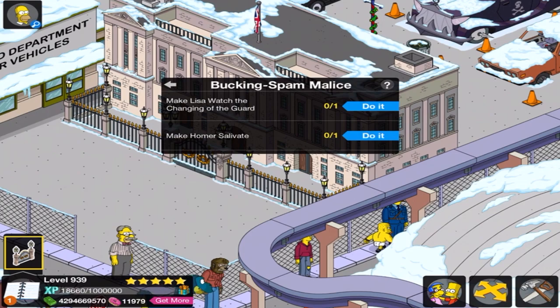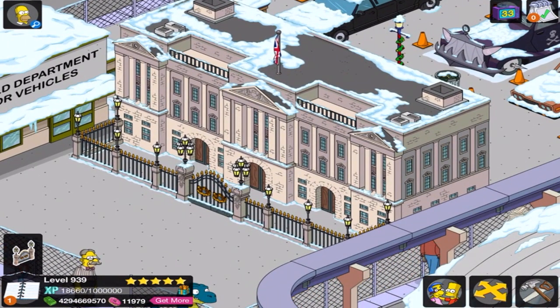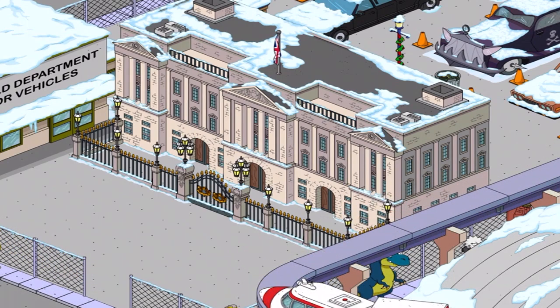Lisa watches the changing of the guard and Homer salivates. Before we do the salivating and all that stuff, I have to tap this thing. I know what it's going to do for an animation — clearly the flag is going to wave at the top and the lights will turn on, and we've got a whole bunch of lights in the front. I don't know what you call them, like street lamps or whatever. Those are all going to probably turn on as well.